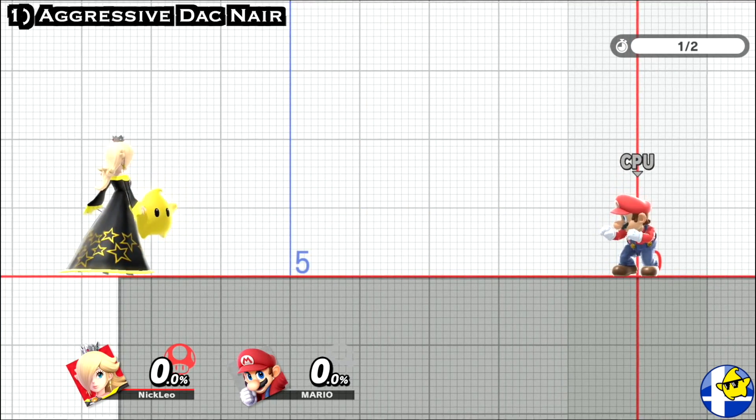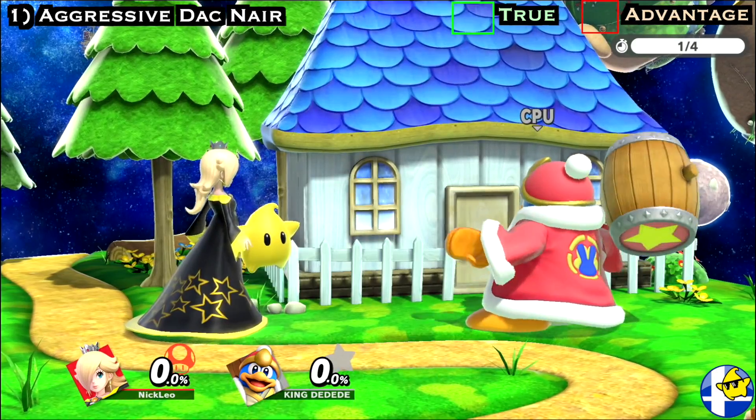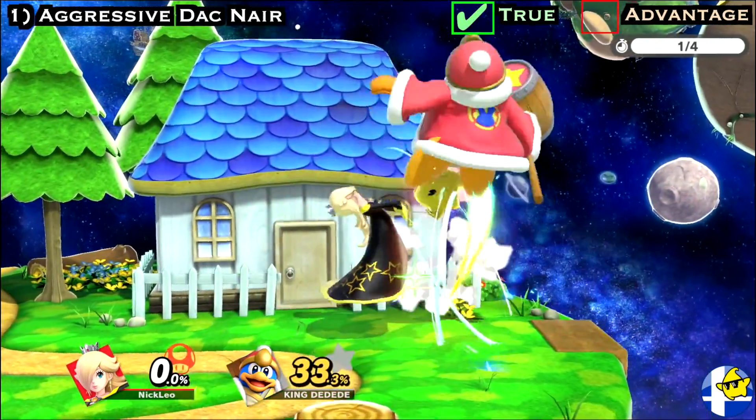To start off, aggressively using Dac Nair is one of Rosa's safest combo starters. If you fast fall early enough, Luma's dash attack can true combo into the late hit of Rosa's Nair, which can also guarantee you an up smash at lower percents.